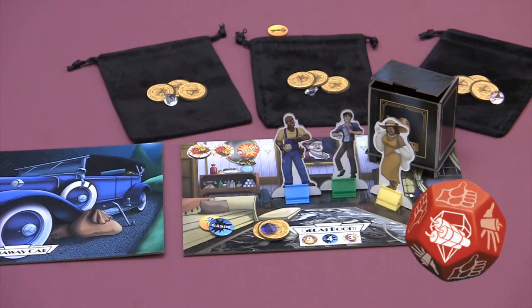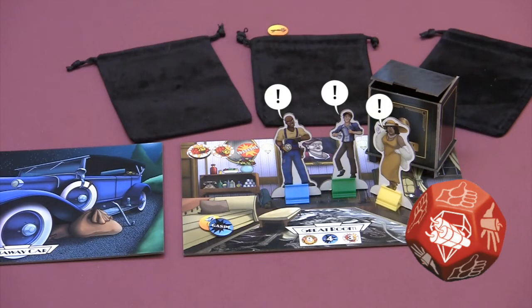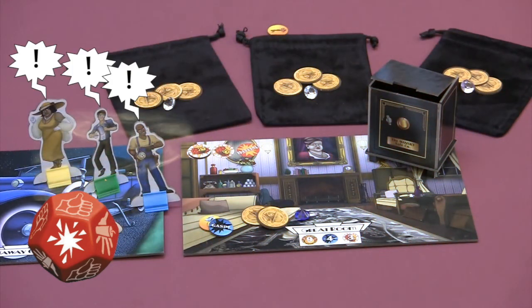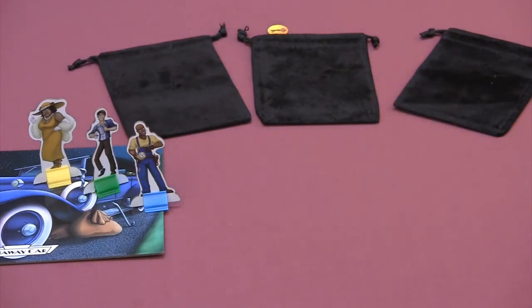A jewel symbol means the loot of everyone in your room blew up. Any loose loot in the room, whether on a stash bag or on the room card, is returned to the supply. Players stay in the room. An explosion symbol means the room is destroyed. All players in your room return to the getaway car, all loot on bags and in the room is returned to the supply, any tokens in the safe or on the card are returned to the supply, and the safe and room card are removed from the game. Keys are not affected. Players will begin their next turn from the getaway car.